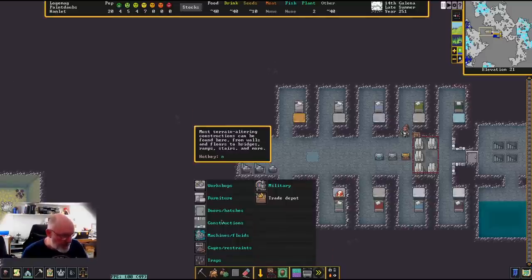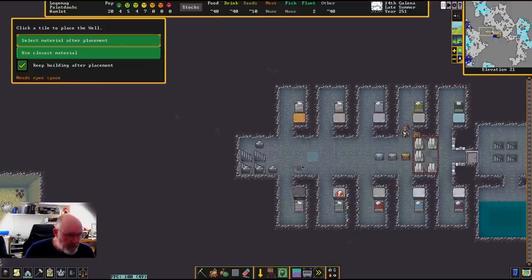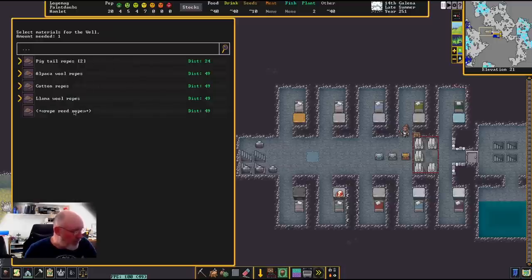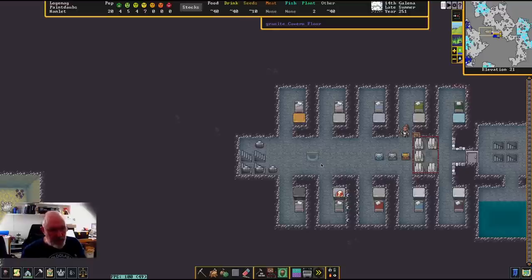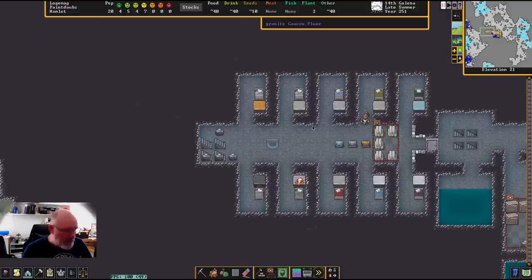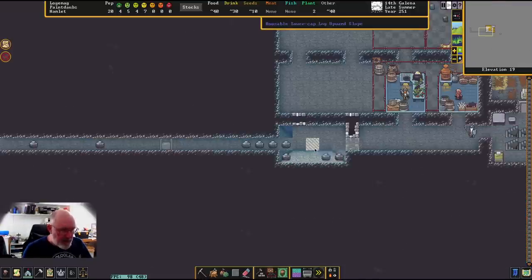It requires mechanisms, blocks, a chain or rope, and a bucket. I forgot about the mechanisms. We've got blocks, a bucket - actually this one is jewel-encrusted, which will make the dwarves feel good using it. We've got good quality ropes and mechanisms as well. So that's the well that's going to be built. When we finally flood that chamber underneath, this will be a really nice source and very important to have close to the hospital.